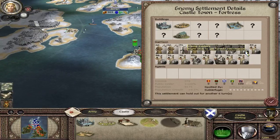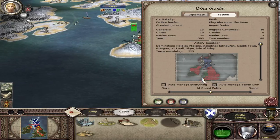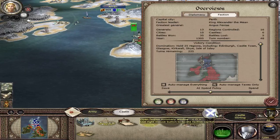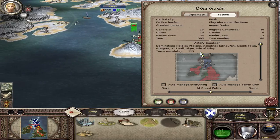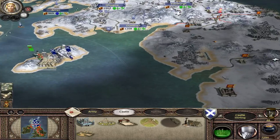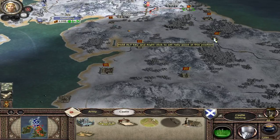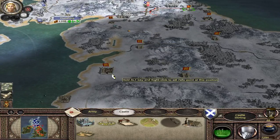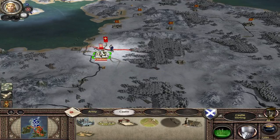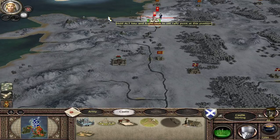Castletown right here — they can hold out for 6 more turns. We've got to do this campaign. It's turn number 48, we've got 225 turns remaining. So we'll take Castletown, then we need to take another 7 more towns — that means we're going to have to go quite deep into England.